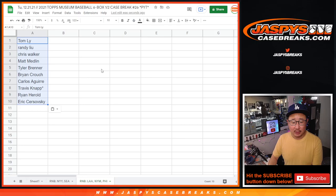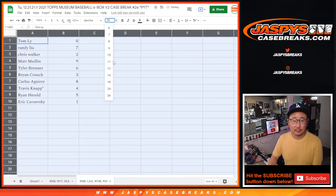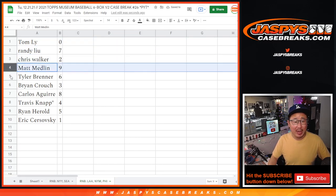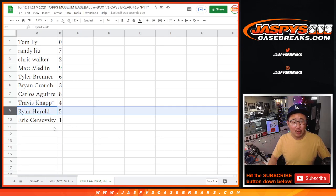Now remember, zero gets any and all redemptions for those three teams there, including one-of-one redemptions. But Eric, you'll still get live one-of-ones. Tom with zero. Randy with seven. Chris with two. Matt with nine. Tyler with six. Brian with three. Carlos with eight. Travis with four. Ryan with five. And Eric, once again, with one.